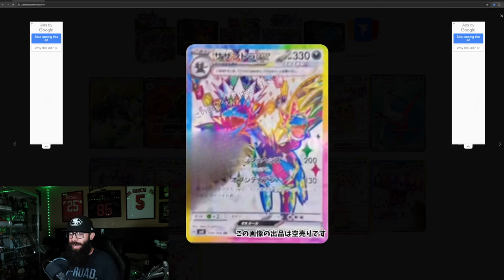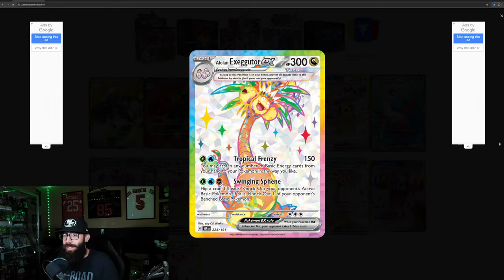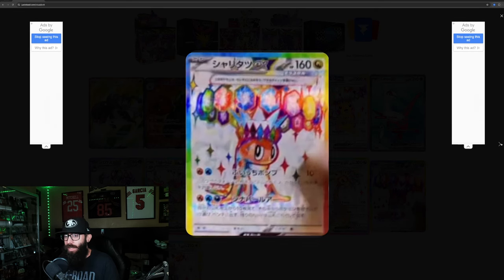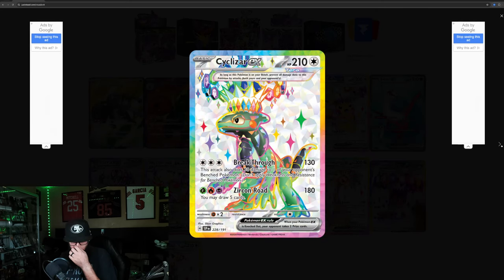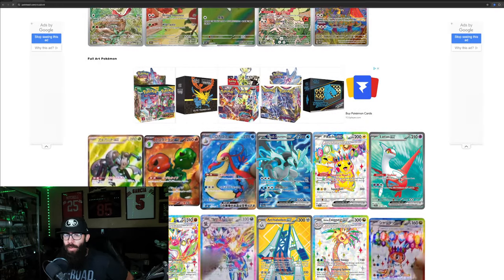This is the Hydreigon — I don't know what's going on with this scan, it does not look good. We got the Building, the Lowland Exeggutor — yeah, I like those. I think this is Tatsugiri. We got the Slacking, the Cyclizar — Cyclizar is looking good too. Those cards do look nice. So those are the full art.